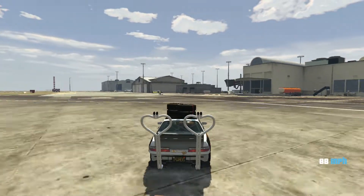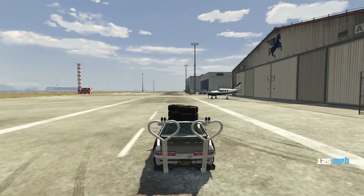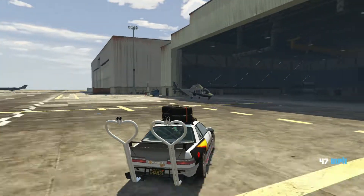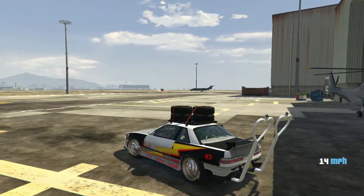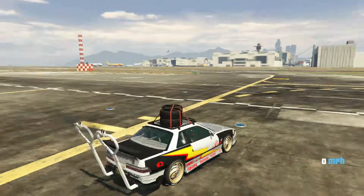Players can open the back door by shooting it at the center point. A suitcase full of money should fly out of the truck. The above video is a good reference guide since it includes a map of where to find these locations. Of course, players should expect security, so they need to bring some body armor just to be safe.